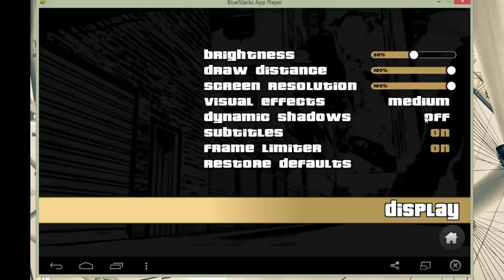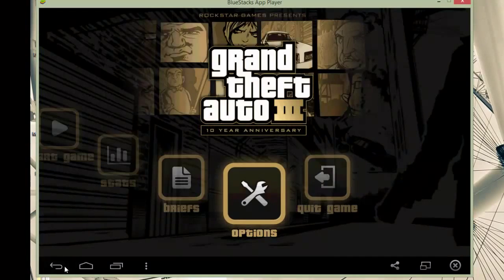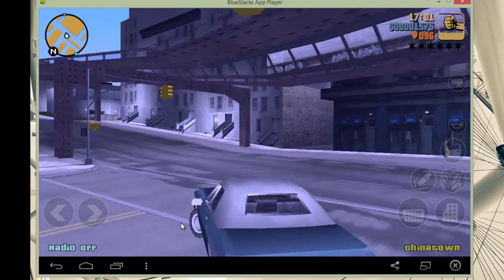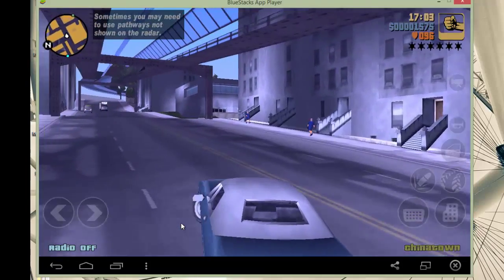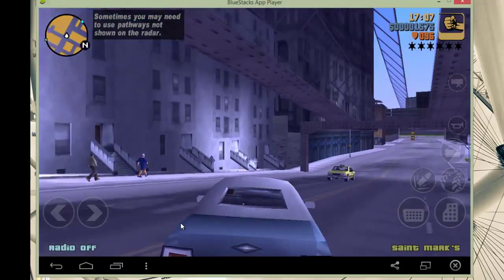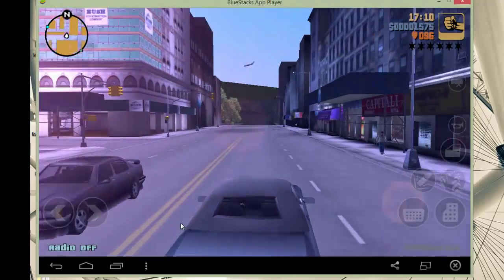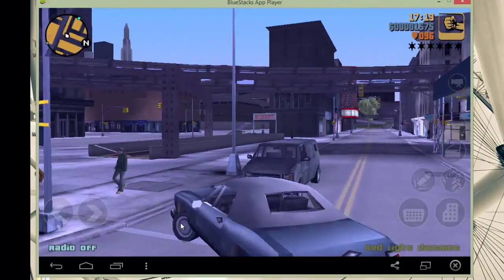You can see that the game has a problem running in ultra settings smoothly, so I must turn the settings to medium so that it can run smoothly. Now you can see that the game runs absolutely smoothly at medium settings without a graphic card in BlueStacks.